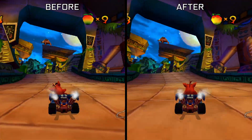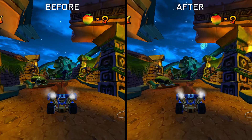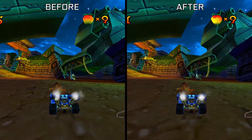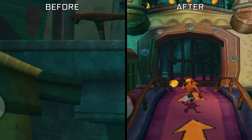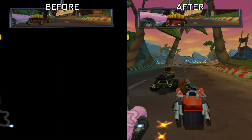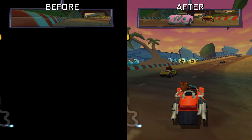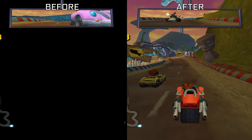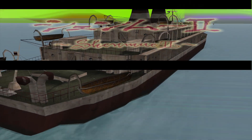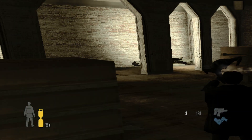Upscaling now works properly in quite a few titles including Panzer Dragoon Orta, Virtua Cop 3, Shadow of Memories, and Crash Nitro Kart after an update which allows for consistent upscaling of render targets and depth surfaces. Crash Tag Team Racing and Battlestar Galactica also now render correctly when upscaled, and the black screen during races in Crash Tag Team Racing was fixed by an update which ensures that the Xbox viewport is applied under certain conditions. Some anti-aliasing scaling issues were also resolved, allowing Shenmue 2 to properly render to the full screen.